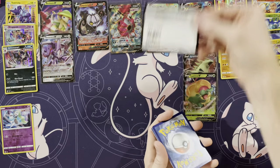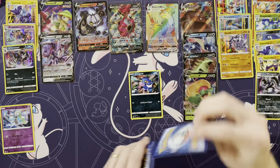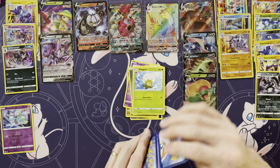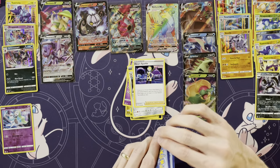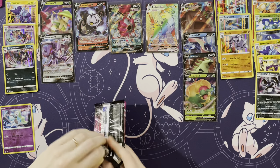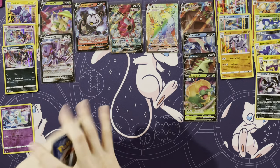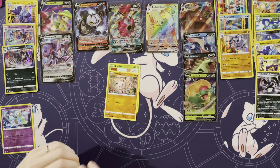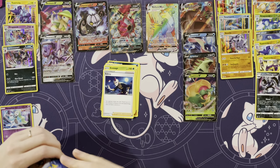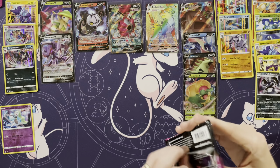Can I go for five hits in a row? I don't think so — I think three in a row was good. Croagunk, Pansear, Grubbin, Arrokuda, Snubbull, Energy, Eldegoss, Berserker, Eelektross, Chansey. Oh, a Zacian Rare! Four in a row — that's some good shuffling right there. You haven't had anything. Well, you had the Genesect. Grubbin, Mankey, Croagunk, Pansear, Grubbin, Energy, Semiisage, Sydney, Battle VIP Pass, Magcargo, and an Oricorio. I'm on my last pack and not expecting to get anything — I think we've gotten everything we could ask for out of this box.